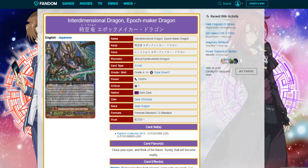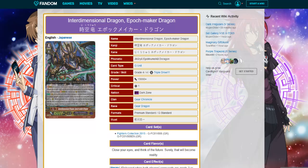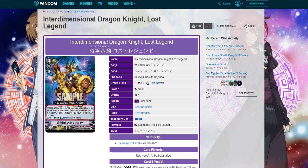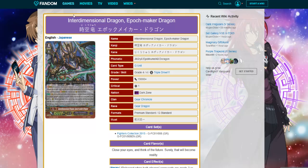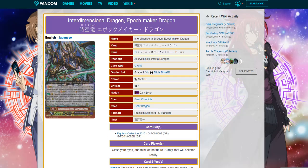Another card I thought was really close in art design — besides him looking like a Buddyfight monster — is Interdimensional Dragon Apoc Maker Dragon, which has its own skill you can read here. I assume it will be Interdimensional Dragon Knight Apoc Maker with a similar skill, because we're bound to get some sort of reprints. It would be kind of cool if they give us these cards.